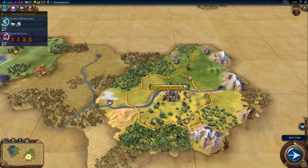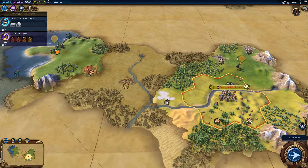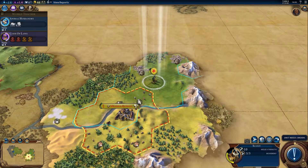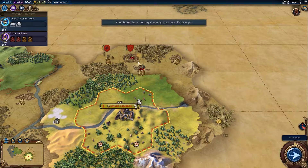So where did this barbarian scout come from? We want to destroy that camp as quickly as possible. We ran straight into the camp with our scout, which is rather unfortunate — so we lost our scout straight away.